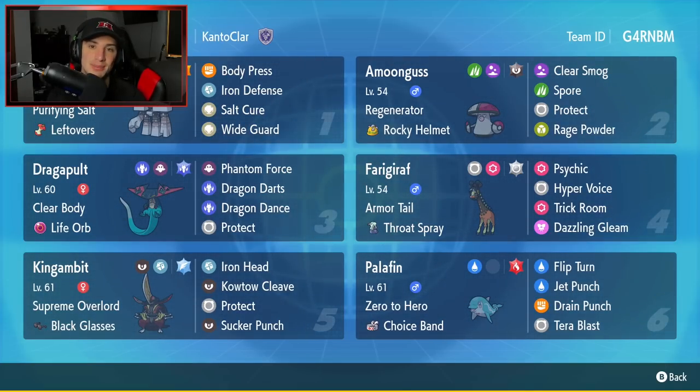Starting off in that top left corner, we have Garganacl — such a cool Pokemon from Generation 9. It's a pure Rock type with Purifying Salt and Leftovers. Moveset consists of Body Press, Iron Defense to stack up that defense boost, then Salt Cure, and Wide Guard to protect ally Pokemon from spread moves.